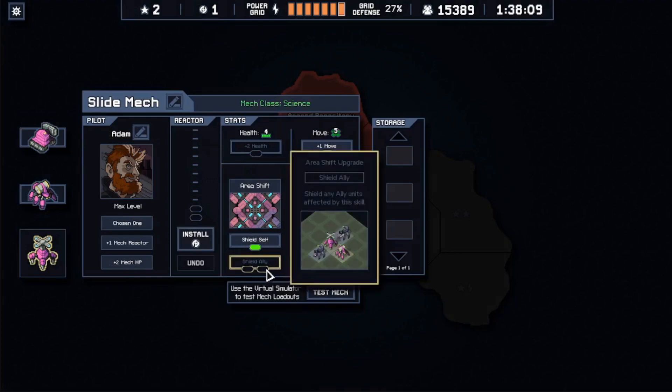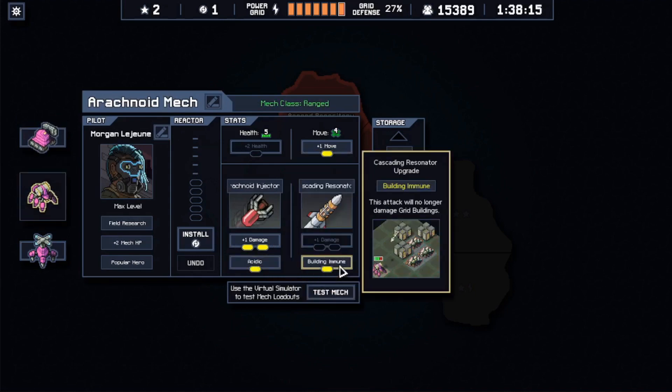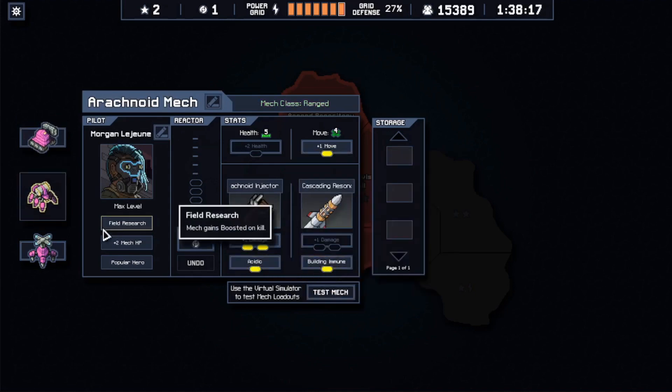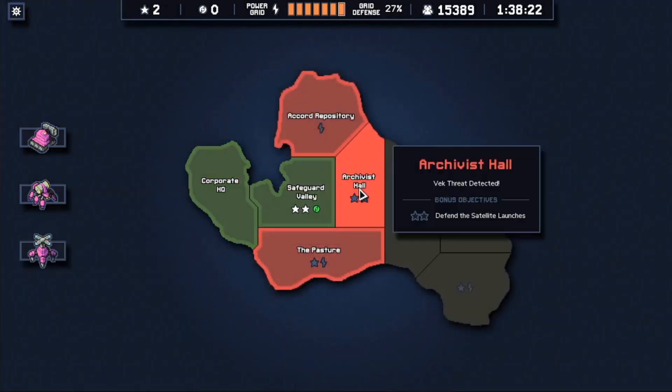We did it. We protected the lab, we killed the enemies, we used the repair platforms. Got a core. I kind of like Shield Ally — I want to build up toward that. Their main weapons are maxed out. I'll put one in here, throw it on there so it's doing something. Let's do satellite launches — two stars.